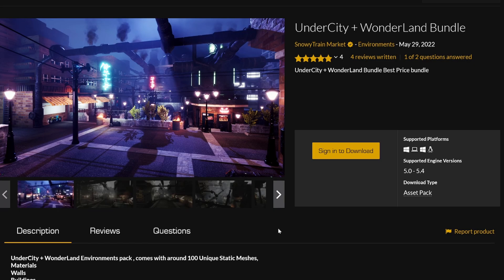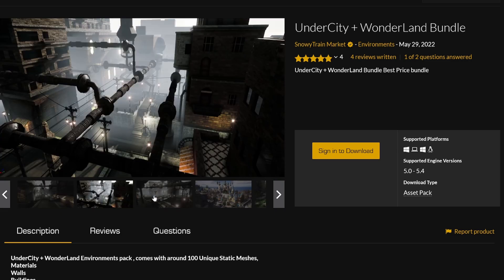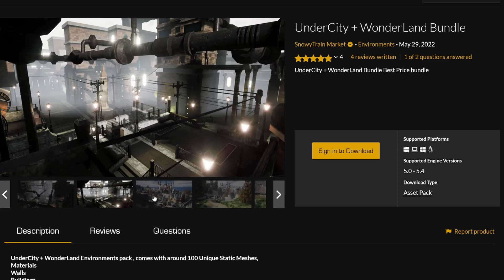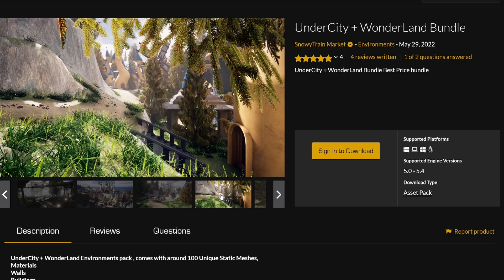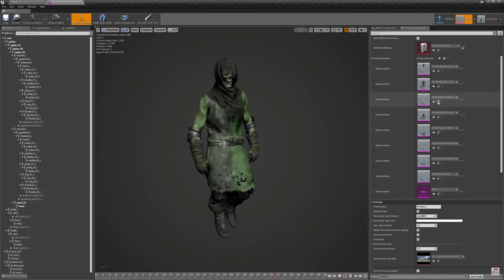Next up we have a really cool offer — two environments in one: the Under City plus the Wonderland bundle. First you have a dark little town or city with streets, and then a vibrant, Disney World-type environment. If either environment fits your game, go ahead and check them out.